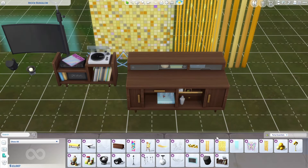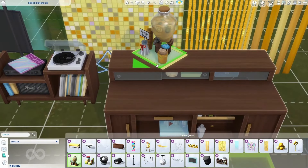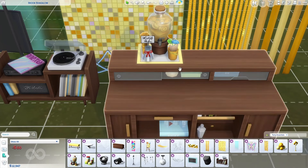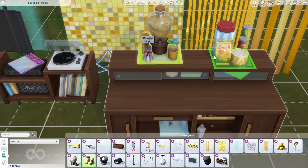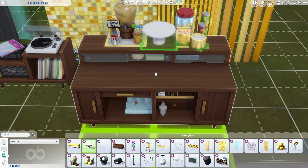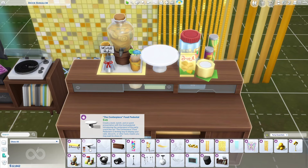And let's not forget all of the clutter. The Sims team has given us a jar full of punch, complete with cocktail stirrers and cups — it's not functional, but it still looks cool — and some snack foods. We even have the centerpiece food pedestal, which is perfect for your Sims' cakes, desserts, or other tasty snacks.